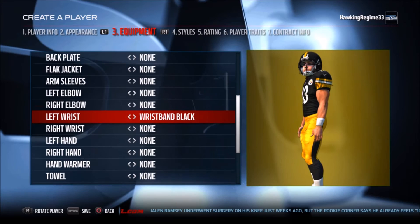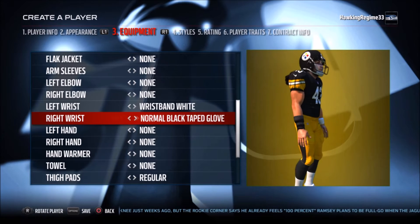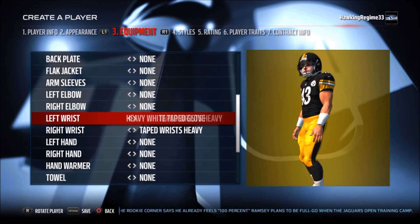Polamalu — great player — and I had to create him in Madden because he wasn't in the game. I don't believe he was in Madden 15, and for sure in Madden 16 he was not in the game. So I'm just trying to create him in Madden. He didn't have a whole bunch of unique equipment pieces.